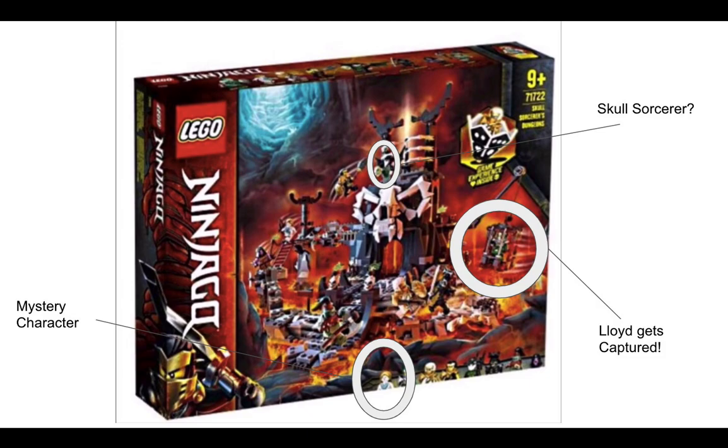Is that the Skull Sorcerer up there? If you look at the top of the box, the fifth minifigure — the character I'm circling — looks like two words, so maybe it's Skull Sorcerer. So we might have an identity of the Skull Sorcerer.